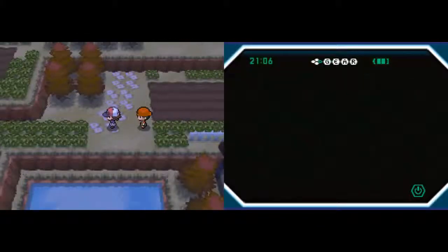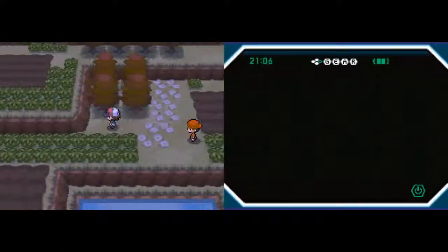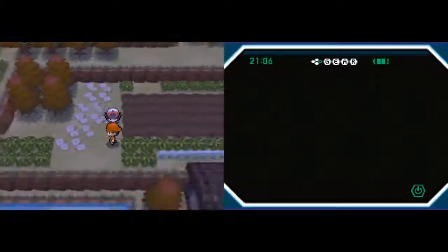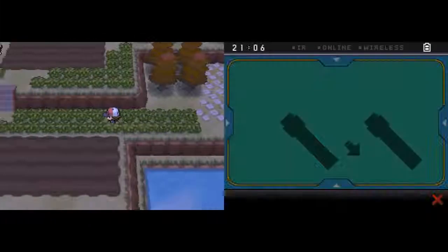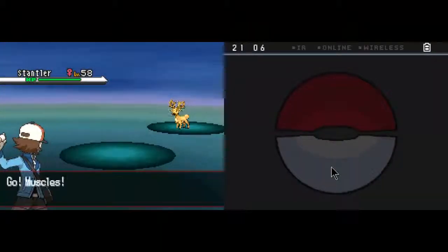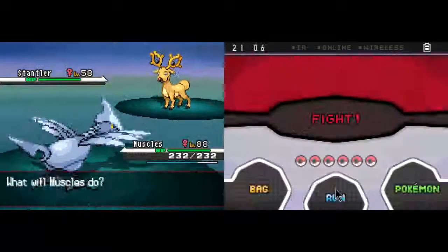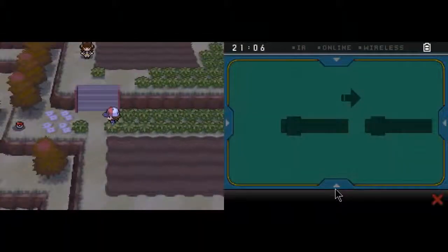Hello everybody and welcome back to Let's Play Pokemon Black and White. In the last part we battled Chili in the Abundant Shrine, which is where we are right now. In this part we're going to keep exploring the Abundant Shrine, which will probably consist of a lot of trainer battles and random items and hidden items, followed by an attempt at capturing a certain legendary.